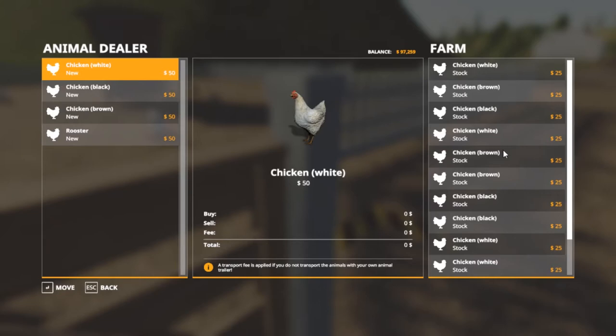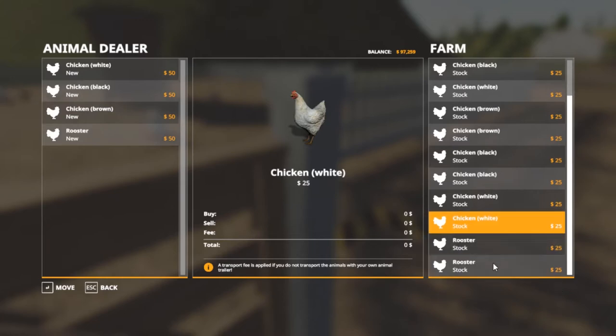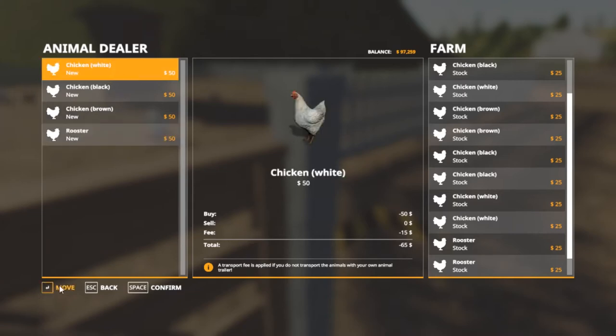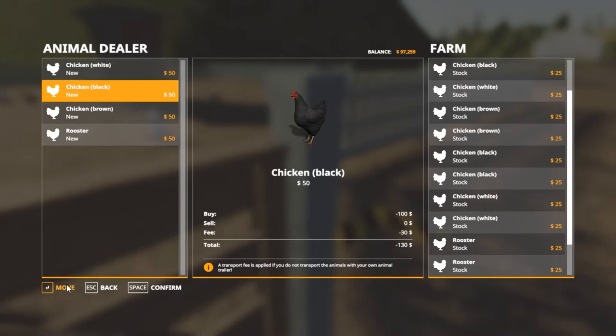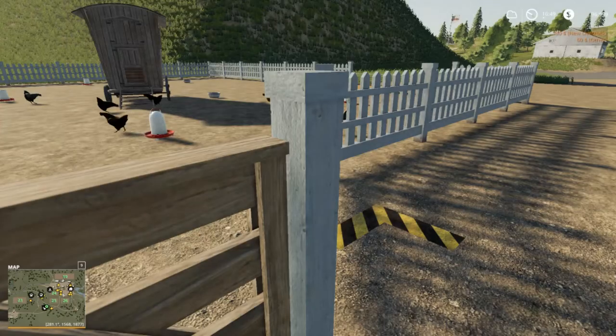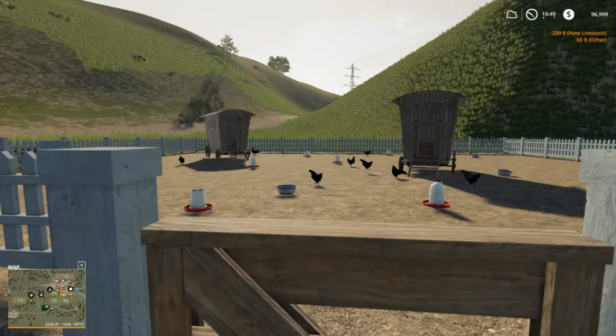How many do I have anyway? One, two, three, four, five, six, seven, eight, nine, ten, eleven, twelve. I'm going to get some more - I don't know which ones to get but that should be four more added. I'm gonna confirm that - so we just spent about $200 on chickens.